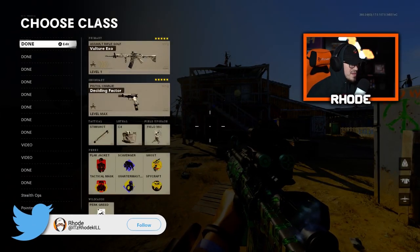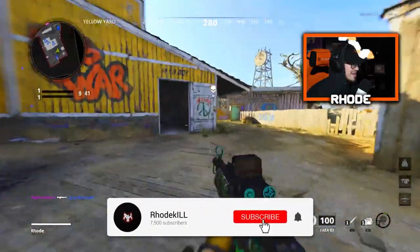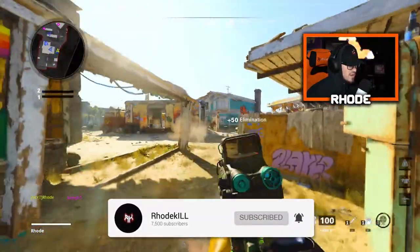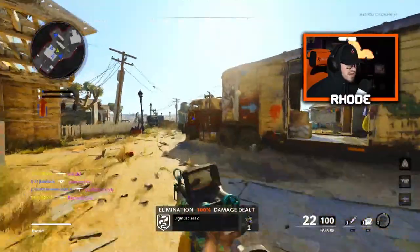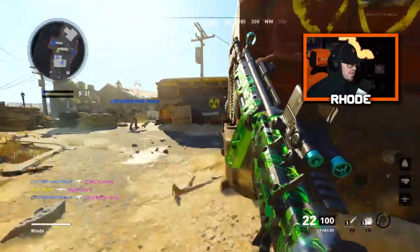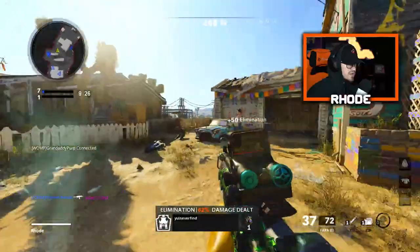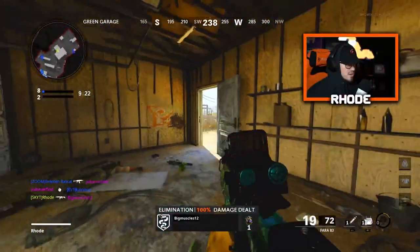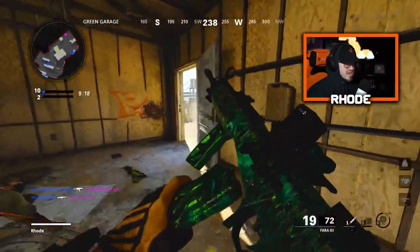Today we're gonna be using the new Vulture XO AR that just dropped — the Pharah 83. This is the tier 100 version of this weapon. The camo changes colors — it's a reactive camo, every three kills it changes color. I haven't played this game in like two weeks, it's been a long time. But every three kills it changes, just like the diamond camo.